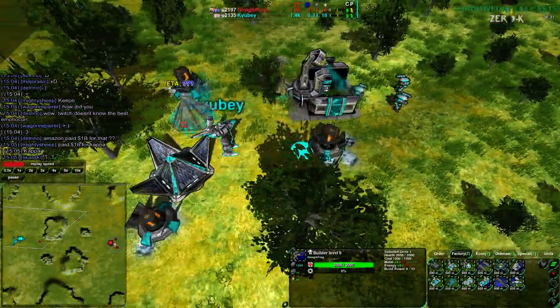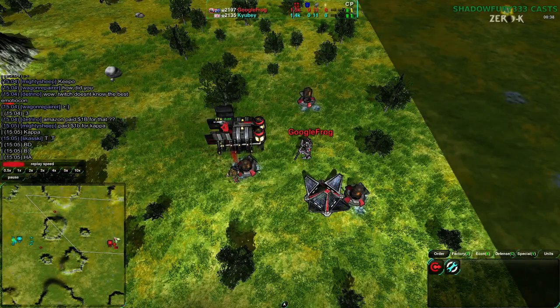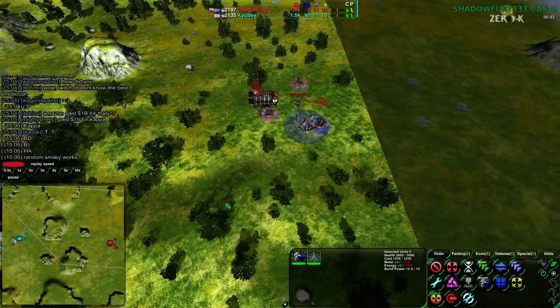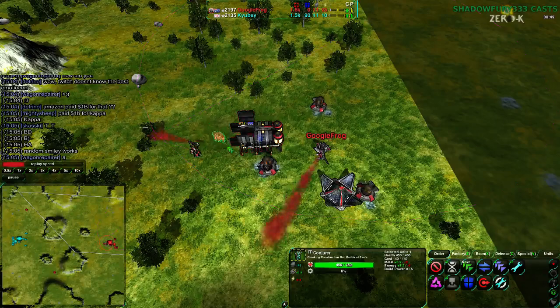Qbae, on the other hand, pretty much the same thing, though Qbae is slightly ahead for when they get their energy up. In fact, Google Frog is slightly behind. This is rather surprising. Qbae is reclaiming nicely, but Google Frog — now it's starting to get the reclaim going, getting their energy back up and running with all the reclaim.